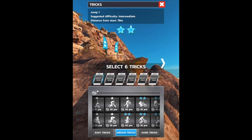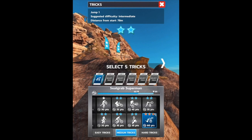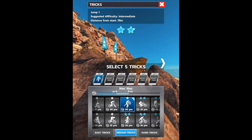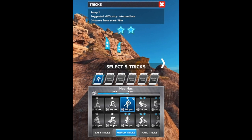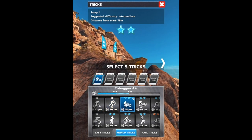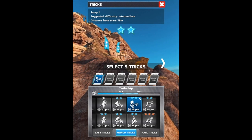We can select four boosts and we only have three unlocked, so you should just select all of them. It shows you the jump — you need different stars to complete the trick. Seat grab, Superman. Why does it have two stars up there at the top? Does that mean it recommends a two-star trick — a medium trick? Is that what it means by suggested difficulty intermediate?